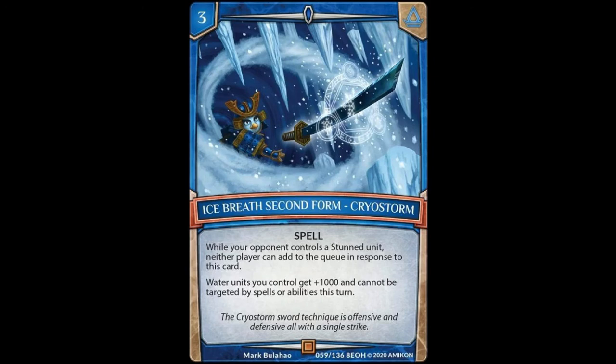Our last rare is Ice Breath Second Form Cryostorm. We saw its first form in common, and now the rare is its second form. It's a 3-cost spell that reads: while your opponent controls a stun unit, neither player can add to the queue in response to this card. Water units you control get plus 1,000 and cannot be targeted by spells or abilities. This can be super devastating at the end of the game — not being able to respond to it is nuts, and it gives your units free reign since they can't be targeted. Plus 1,000 to all your units. 3-cost is a little high, but it's a great finisher. One might be enough.